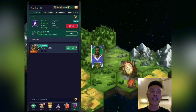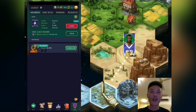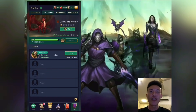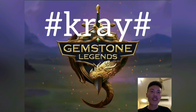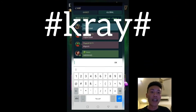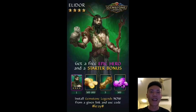I have also created a guild called Kray — K-R-A-Y — and you'll be able to join me to take down guild raid bosses together. Please make sure to send in your guild applications once you unlock the feature, as there are limited slots. If you want to download Jamstone Legends, use my code hashtag Kray hashtag, type it in the in-game chat, and you'll receive Elidor, a free epic hero, including 5 gold scrolls, 300 gems, and 500,000 coins. Please note the code is only valid for the first 3 hours after initial installation.